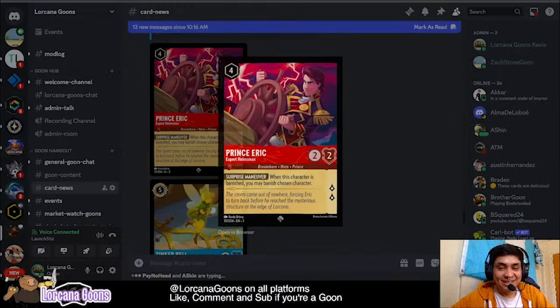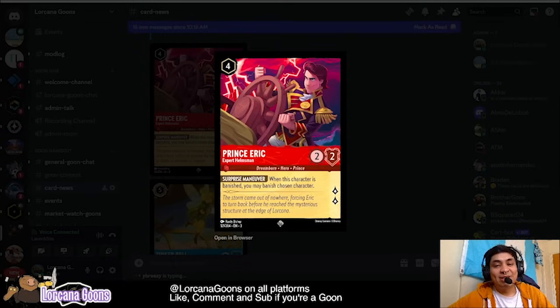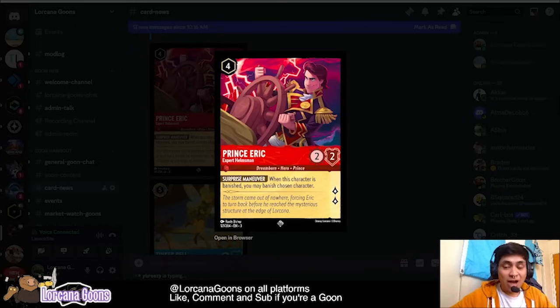We also have this Prince Eric — four-cost un-inkable, two strength two willpower. When this character is banished, you may banish a chosen character, and he gains two lore. This is a very aggressive ruby card. The ability to banish any chosen character doesn't even require a challenge — it can be banished by any means. So you can technically Dragon Fire your own Prince Eric and then banish a chosen character. That's a pretty strong ruby card. He is uninkable though, and ruby already has a lot of uninkable cards to deal with.